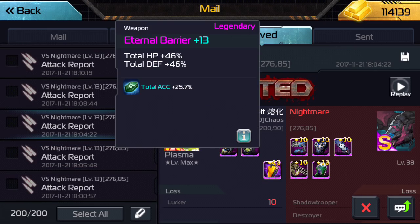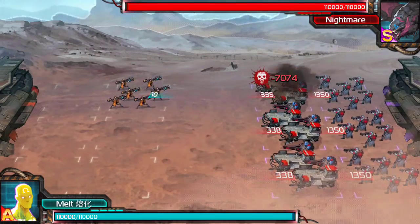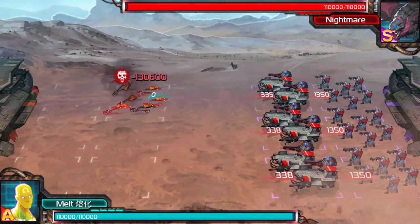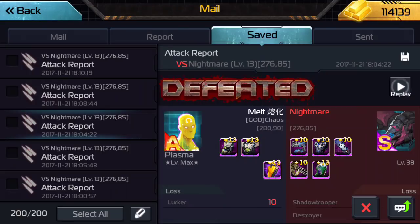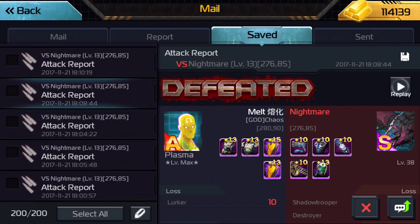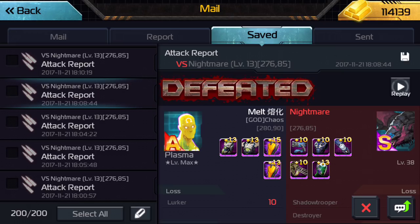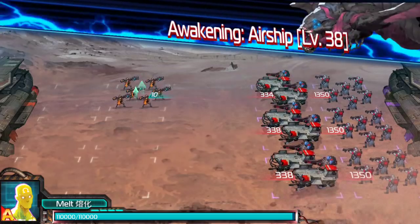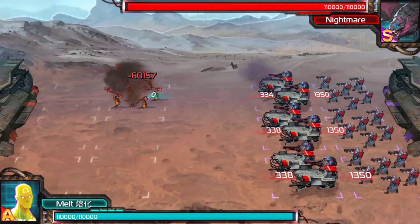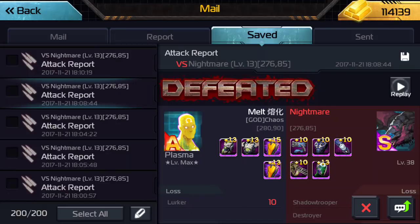Now we add our first Eternal Barrier — our HP is going to increase 50% more. We're looking for an increase from 4,582. And what do we get? 5,140. We gained another 5,300. Now we add a second Eternal Barrier, slightly better, and we expect to see this go up another 5,000 or so. 5,140 should turn into about 56-something. 5,752. That was actually a pretty big upgrade.